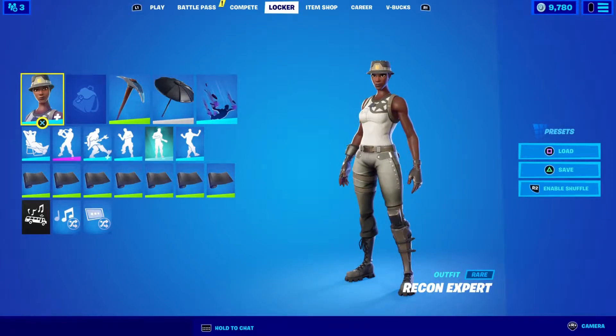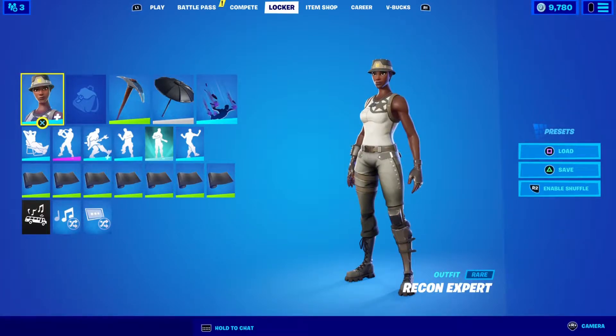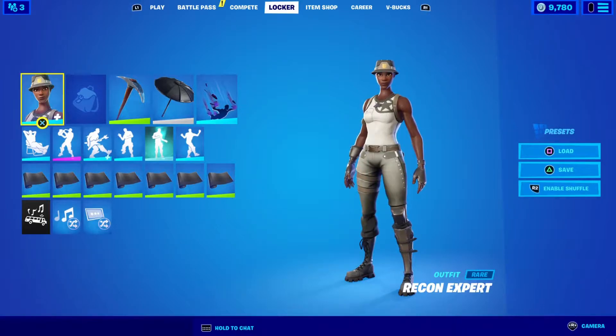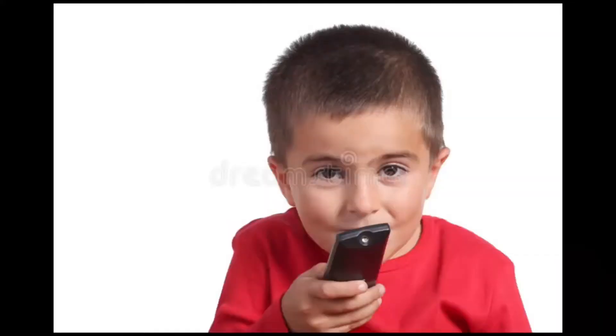We're back with another review. Today we're doing the Recon Expert skin. You get two styles: hat on and hat off. There's no back bling or anything else special. I reviewed this skin a bit ago for the AO and TO bundle, but now I'm doing the skin separately. I have nothing else to say — let's get into the review.